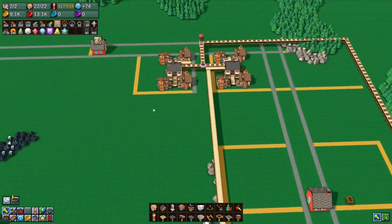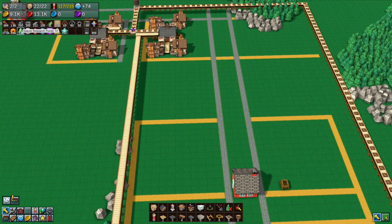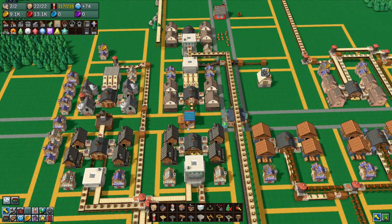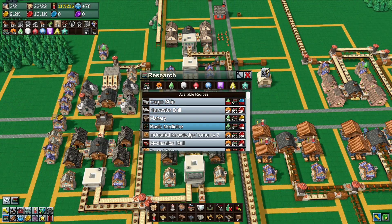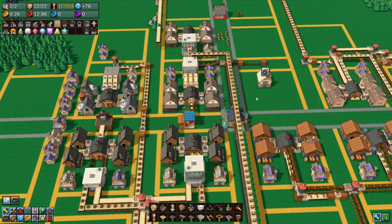We're now selling stuff and we have 57 research points. We need the medicine hut, which is behind basic medicine — we can unlock that now. Let's get basic medicine: click, click, click — awesome, we've unlocked the apothecary and the medicine hut. The apothecary is what actually sells for blue coins.